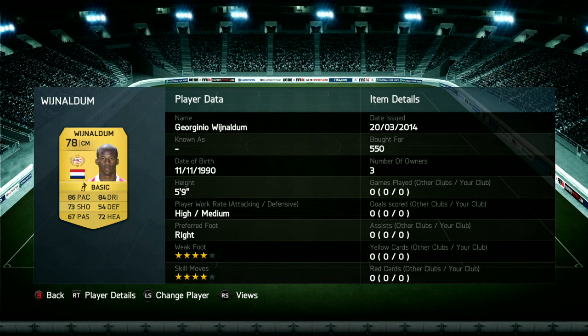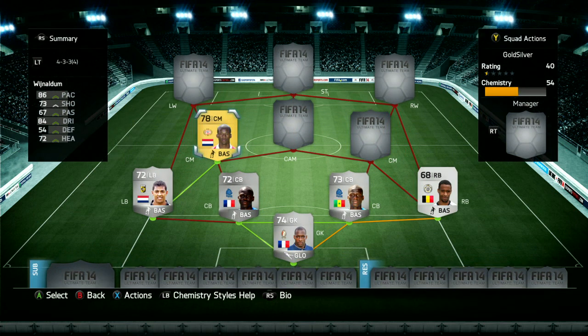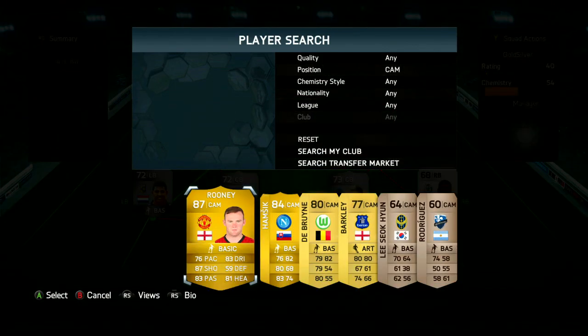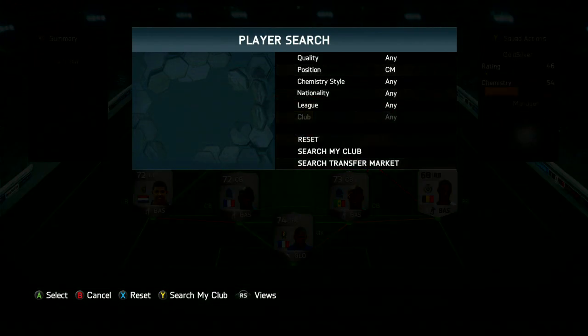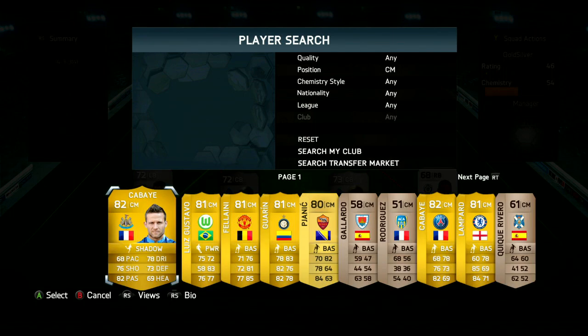Then we have got Wijnaldum. Wijnaldum's amazing — I haven't used him yet in this game, I don't think. I forgot how good he is. That 67 passing is absolute rubbish — he set up some insane goals and the passing was so good. It was something I couldn't ask any more for. We've also got Rooney at centre attacking mid, one of my favourite sort of playmaking players. When you put him in a team, you really feel like the team completely changes and he really makes things happen. I was doing really bad until I got Rooney and he just completely changed the game for me.